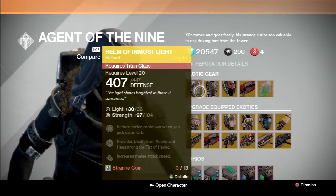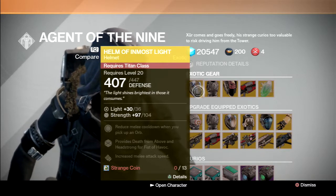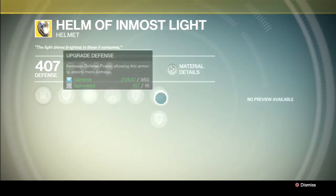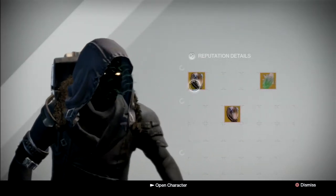The Helm of Inmost Light — this is for the Titan class. I would say this is better maybe for PvP. It gives you Death from Above and Headstrong for Titan. 97 is a decent stat roll on that for Strength — it's alright as a helmet.